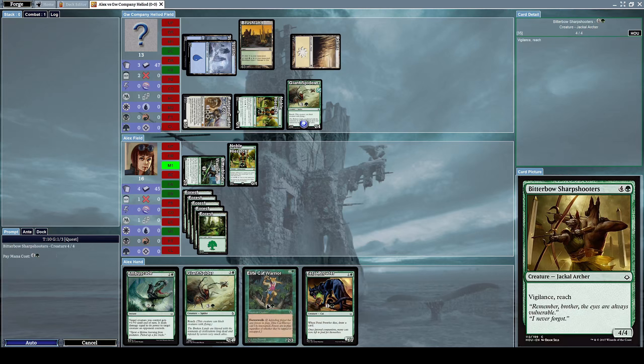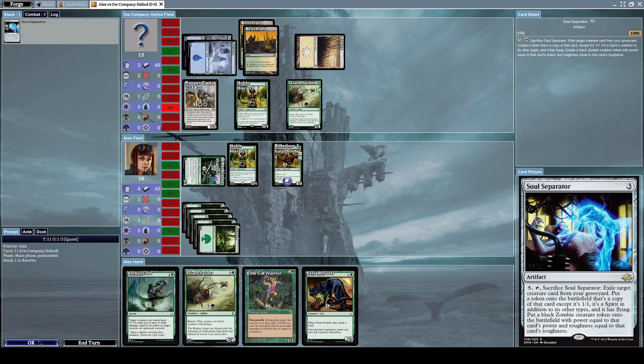Let's summon a Bitter Bull Sharpshooter because that's usually a pretty good card. He summons a Soul Separator, an artifact that you tap, sacrifice, and pay 5 mana: exile a target creature card from your graveyard, put a 1/1 spirit token copy of that card with flying onto the battlefield, and also put a black zombie creature token with power and toughness equal to that card's stats onto the battlefield.